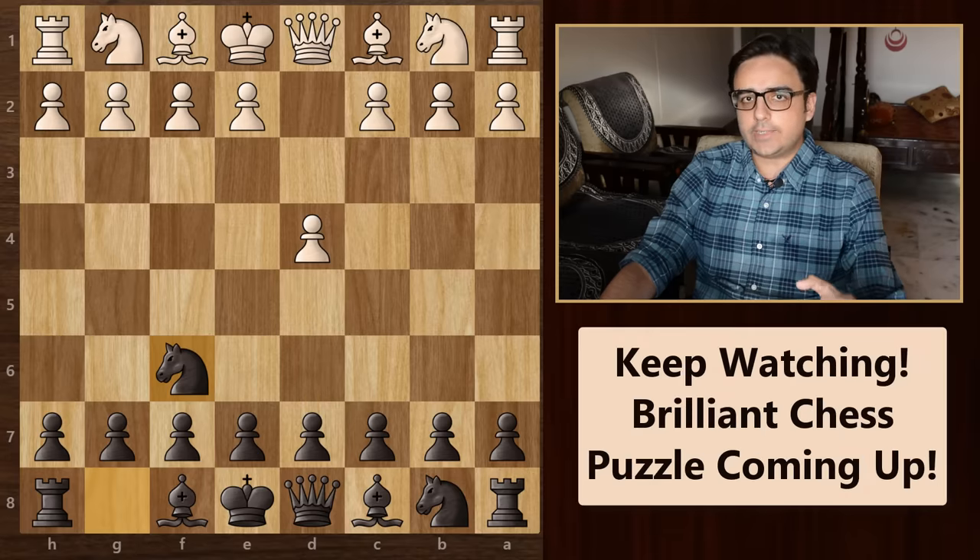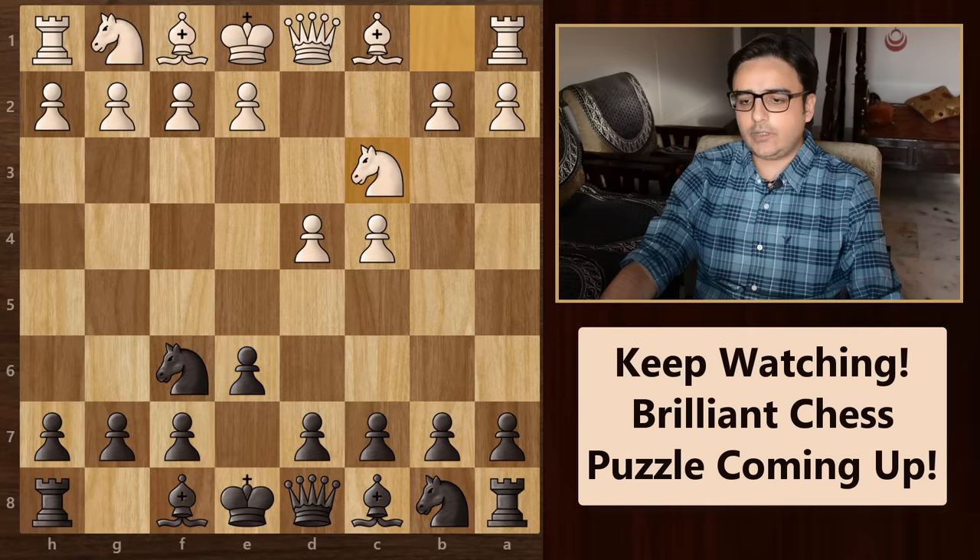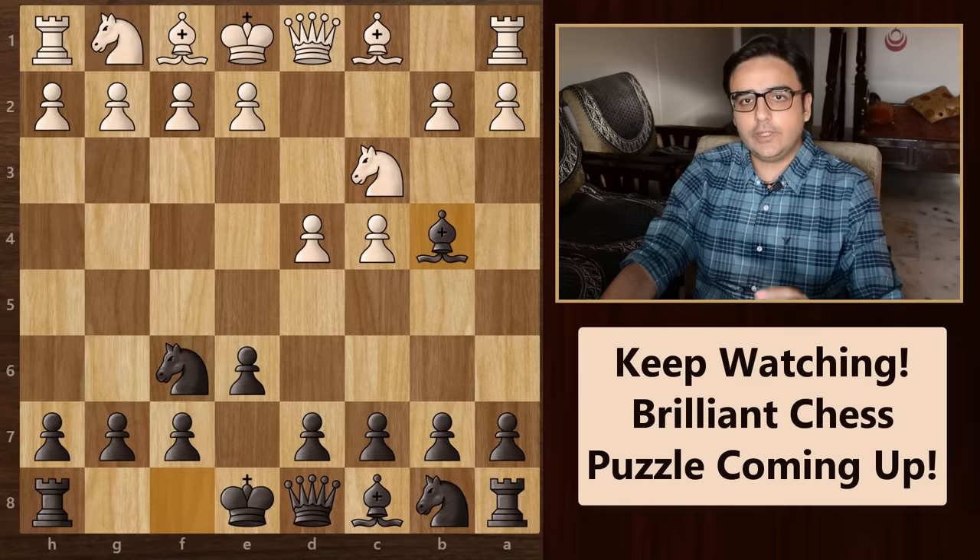As I mentioned earlier, white will first push this pawn to c4. After this, we will play pawn to e6, preparing for the d5 move and at the same time opening up this diagonal for our bishop. Now if white plays knight to c3, then we can simply pin this knight by playing bishop to b4. This is one of my favourite openings which is called the Nimzo-Indian defence.